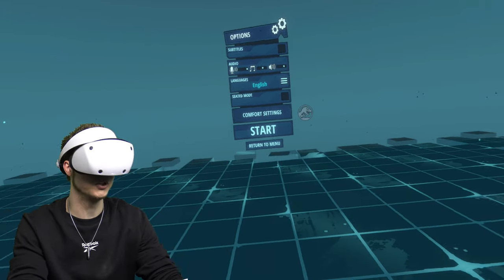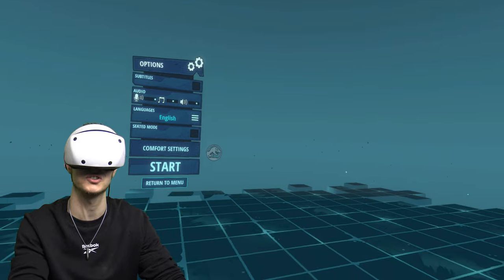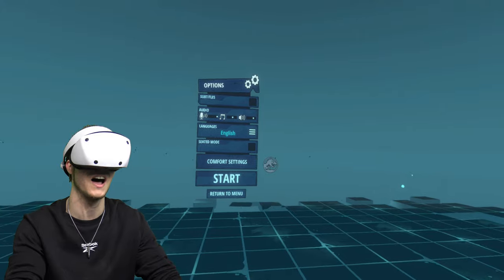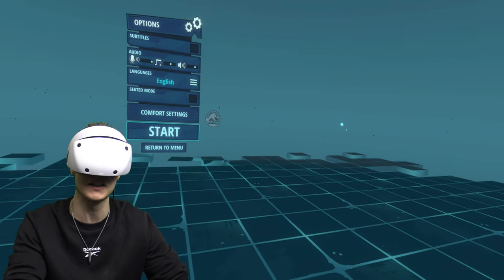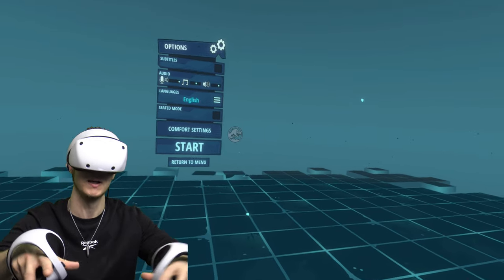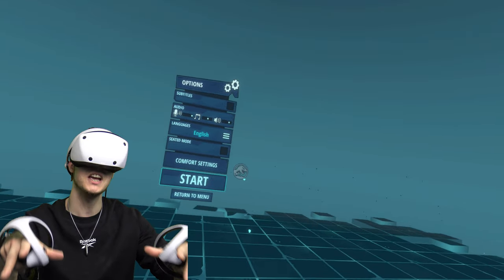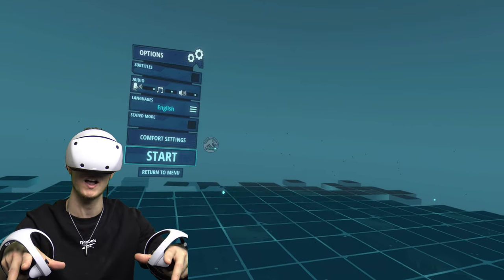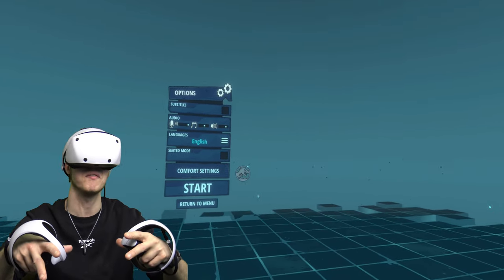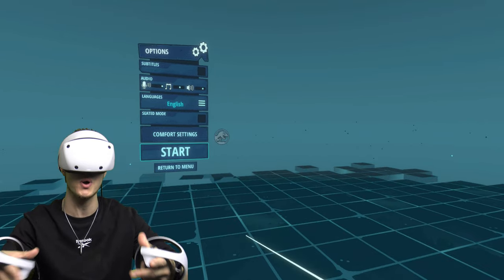Welcome, Wolf of Wolfettes, to the Jurassic World Aftermath Collection on the PlayStation VR 2. I hope you guys and girls are having an absolutely fantastic day. The game we're going to be playing today is basically like a somewhat survival horror Jurassic Park game — a little bit like Dino Crisis in VR — where you have to make your way through Isla Nublar and escape whilst having Velociraptors, Triceratops, T-Rexes pursuing you.